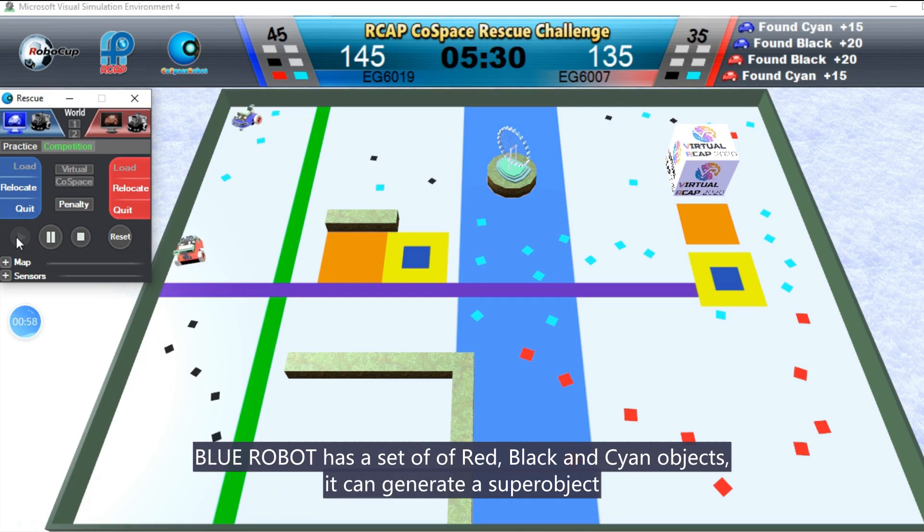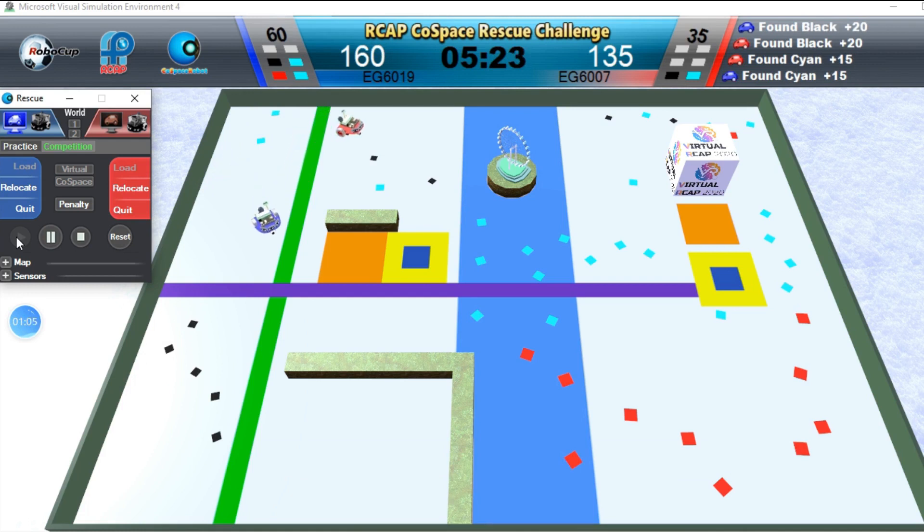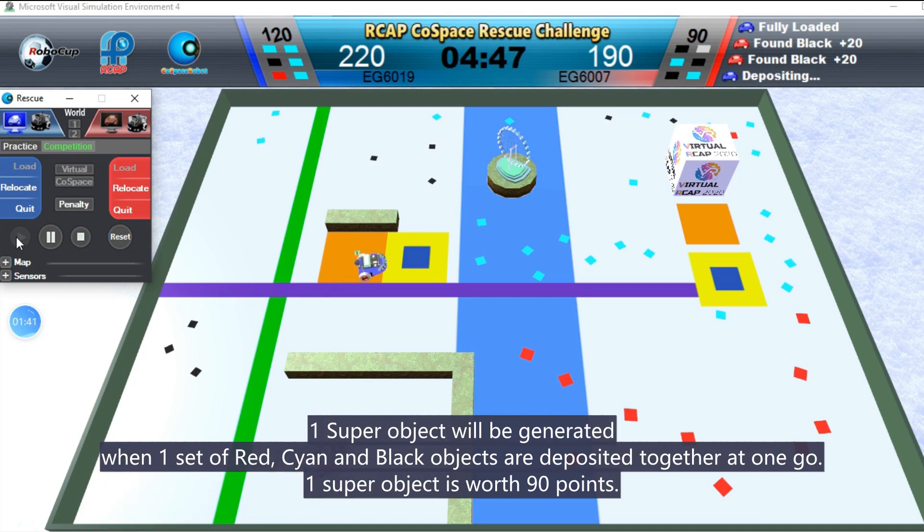BlueRobot has a set of red, black and cyan objects. It can generate a super object. One super object will be generated when one set of red, cyan, and blue objects are deposited together at one go. One super object is worth 90 points.